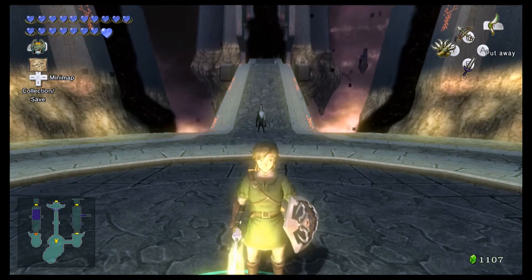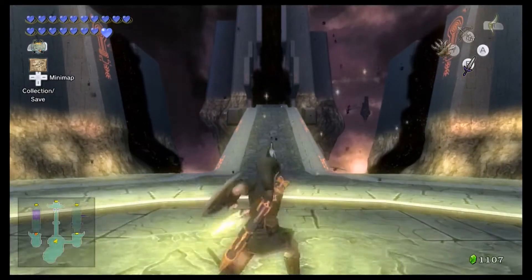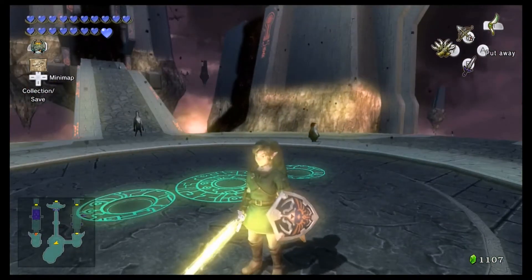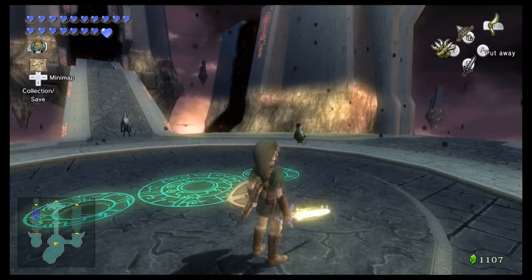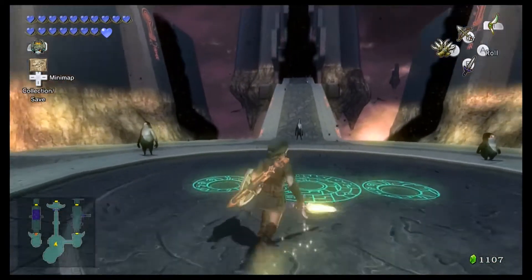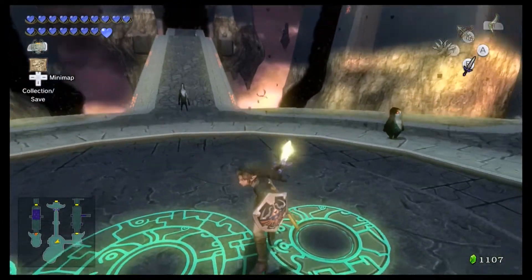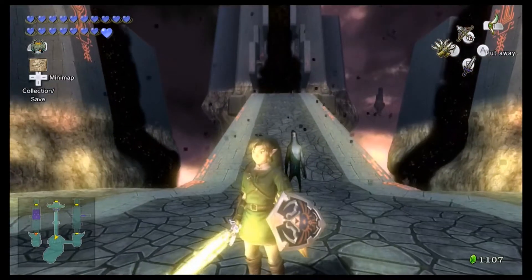Hey everybody! I'm the Otaku Artist, and welcome back to another episode of The Legend of Zelda: Twilight Princess. In the last episode, we entered the Twilight Realm, found out that Midna's the Twilight Princess and she's actually not an imp — she was cursed to look that way by Zant, who usurped her throne. We came back and got two souls and powered up our Master Sword after facing Master and Crazy Hand. In this episode, we're going to enter the main part of the palace and try to defeat Zant.